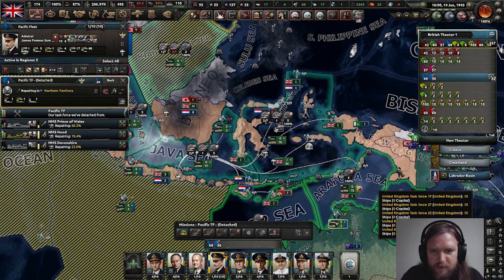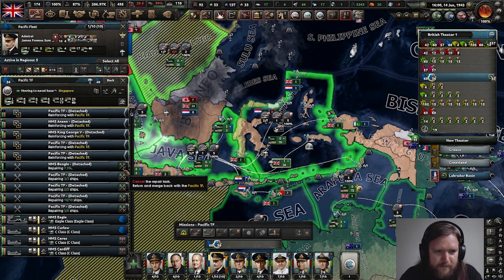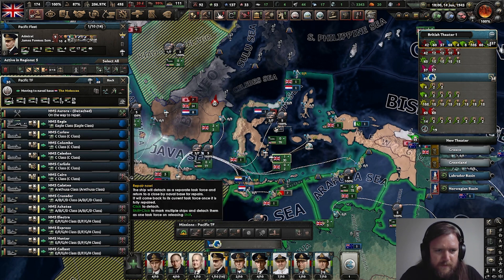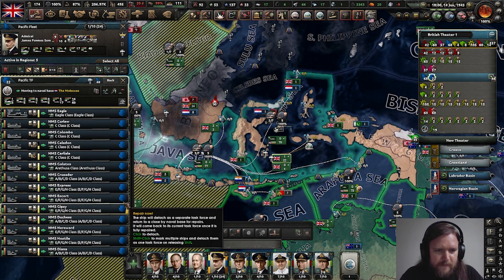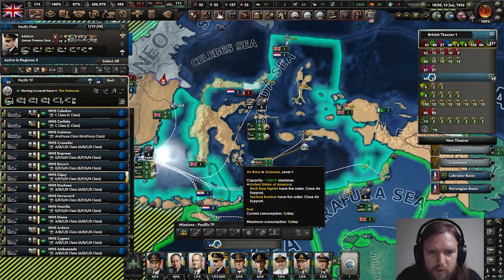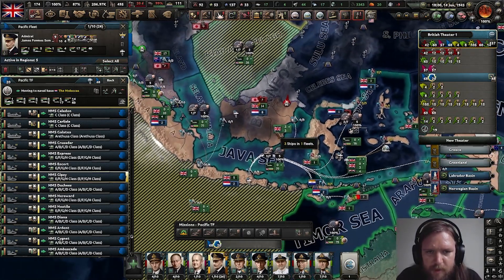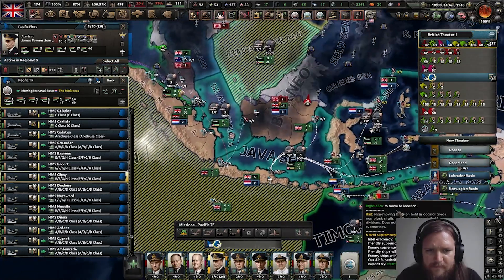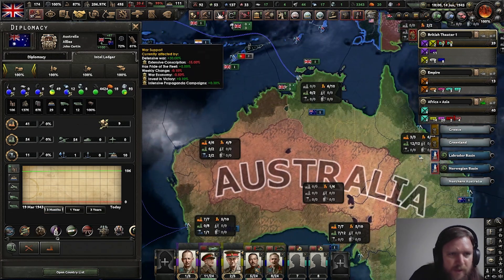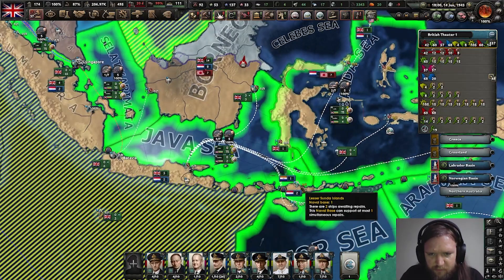Alright, let's make sure that this is done appropriately quickly. I kind of want to make sure that you guys repair at my ports. These are all rubbish. You can probably repair in Australia. Actually, this is a good question - how many dockyards do you have? Four. Australia, 11. So Australia can do some of the repairs. But the reason I'm blocking all of these ports is because they just don't have enough dockyards to do the repairs in a quick time.